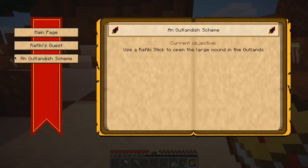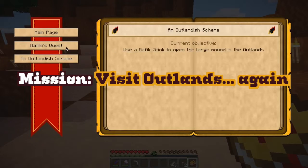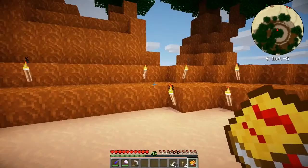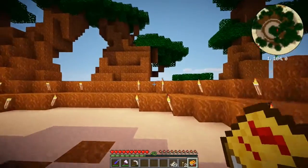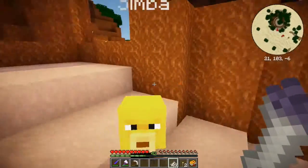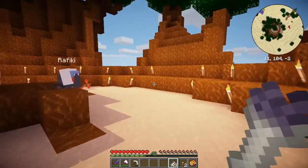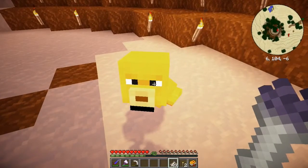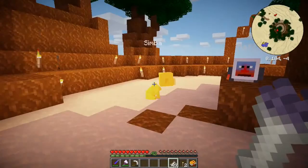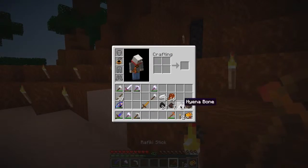We've got a new section in the book called 'An Outlandish Scheme' — I think it's a new set of quests, confirmation from Rafiki. It says to use a Rafiki stick to open the large mound in the Outlands. That's what we tried to do last episode! Should I take Simba? Simba, be a good lion cub and sit here and keep Rafiki company. I'm going on a mission. I've got the Rafiki stick — let's do this!